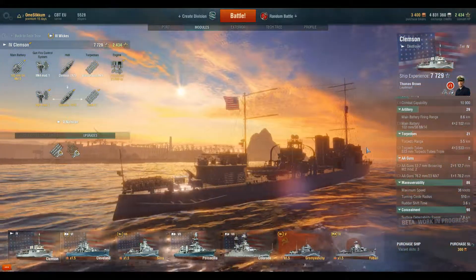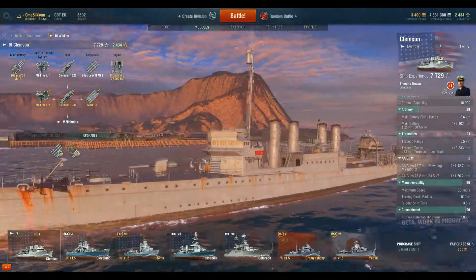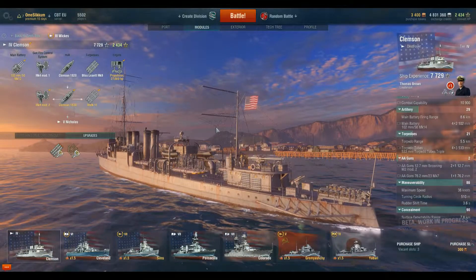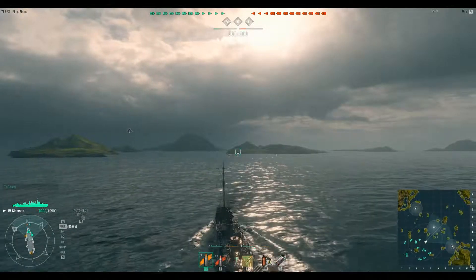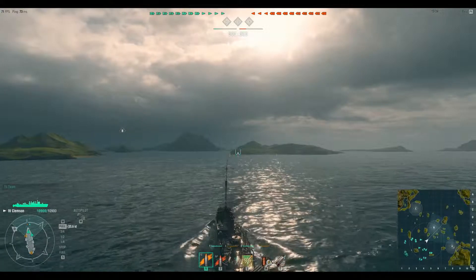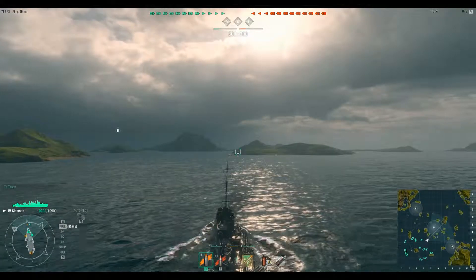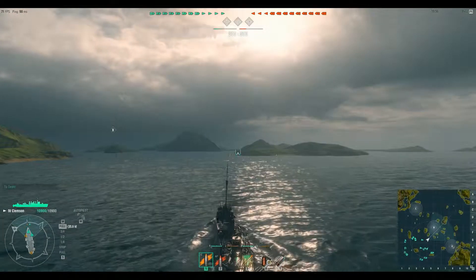This is one of the earlier models — I love it, like it rusty. Let's see how it goes on the battlefield. Welcome back! As you can see, we are rushing — going very quick, of course 35.6 knots at the moment. This ship also comes with a smoke screen that generates smoke and will block the view to you.